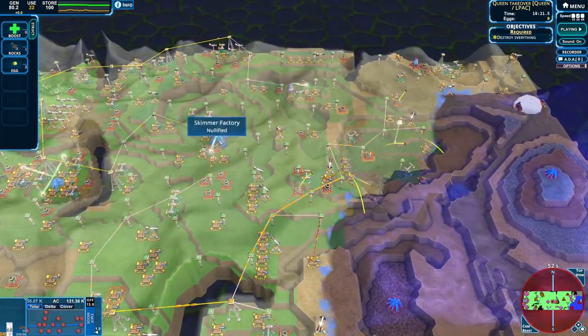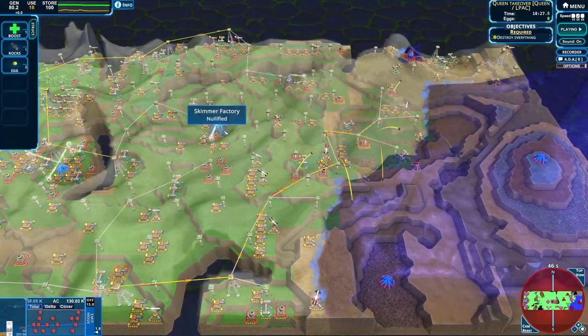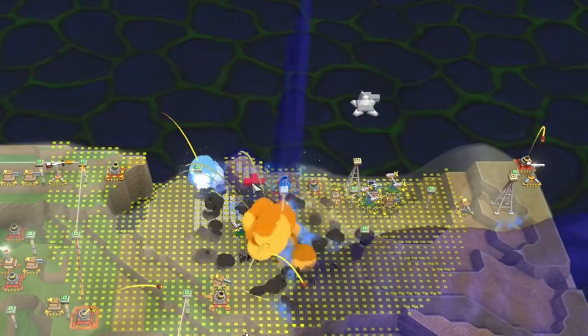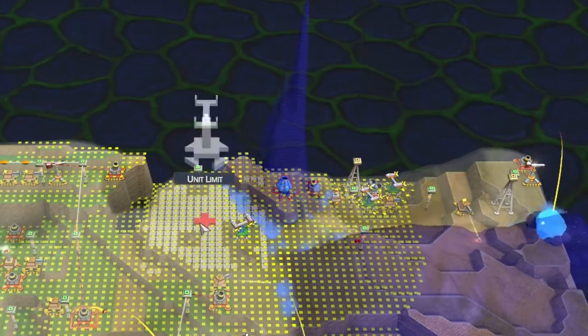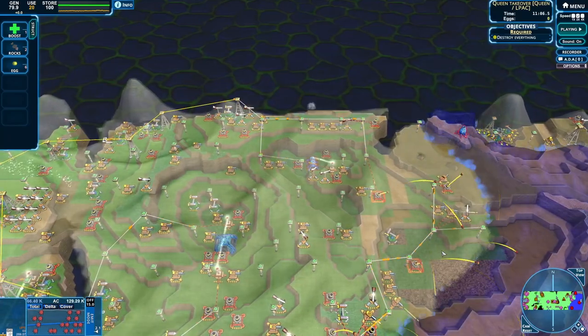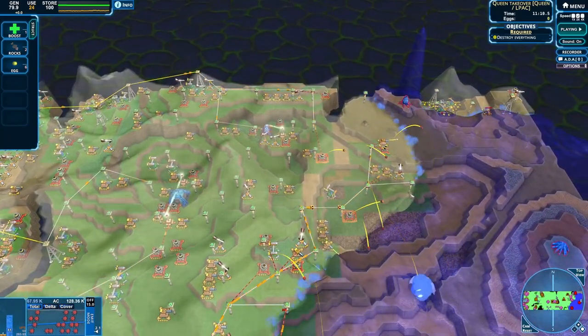We've got blob nests and skimmers in the center here. I really fancy the skimmers more than the blobs. Maybe I should get our spores going now that these are available. They got shot down way too quickly, but we can deal with that.